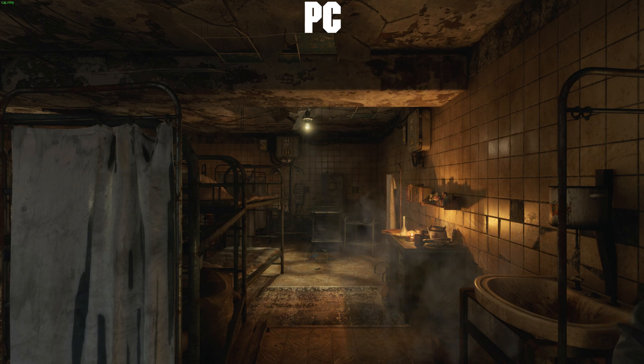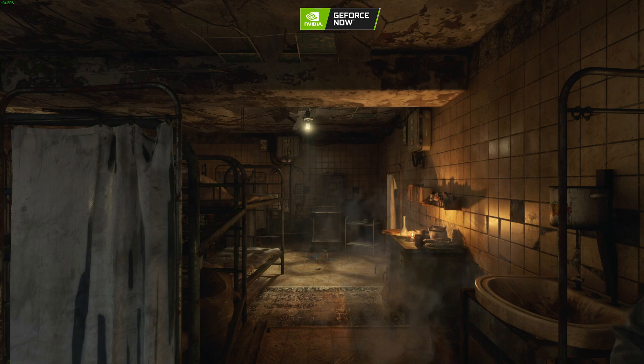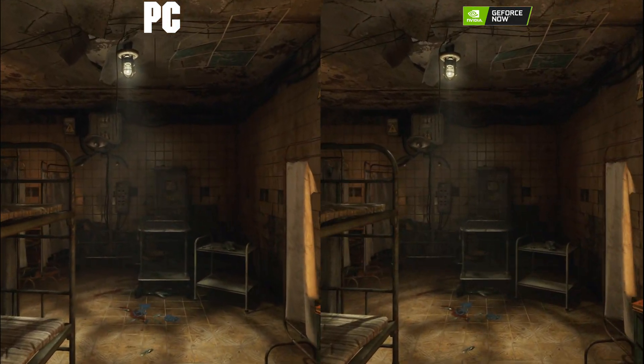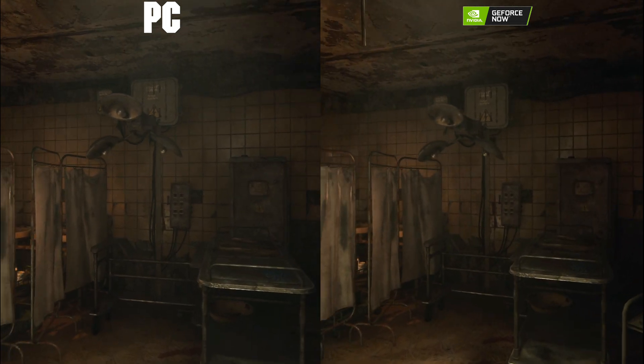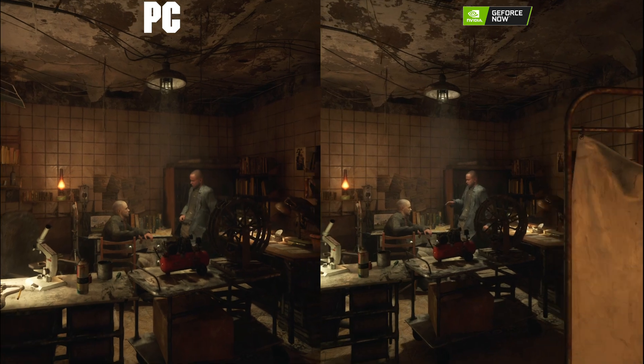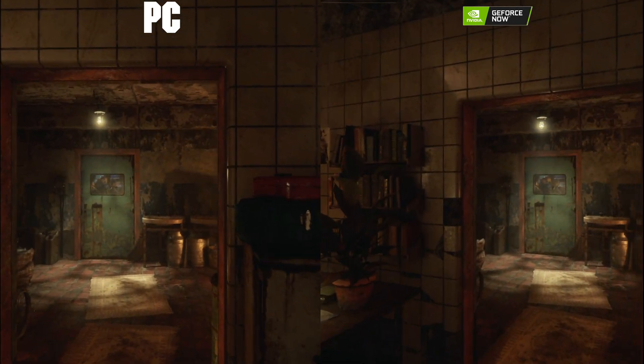Color accuracy is produced really well with GeForce Now here — maybe slightly more faded in some areas, but they've done a great job making it look very similar to my local PC. Even in motion as we walk through this area, I didn't have any bit rate drops or pixelation issues as I started to move around either.